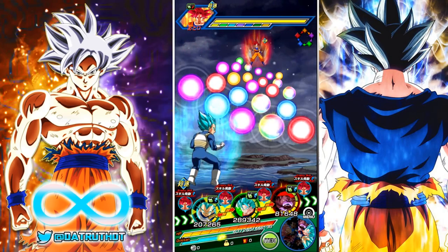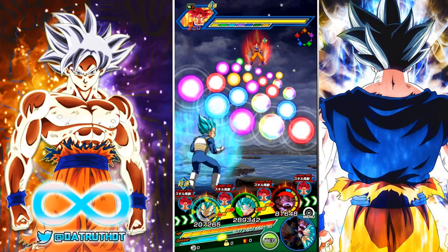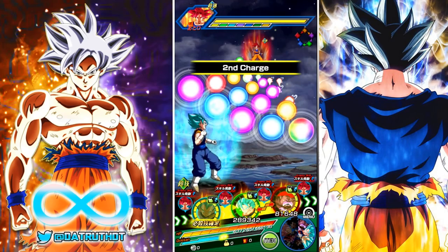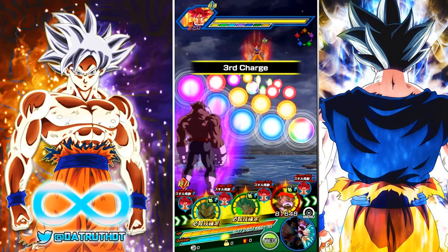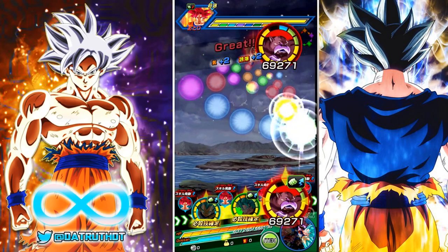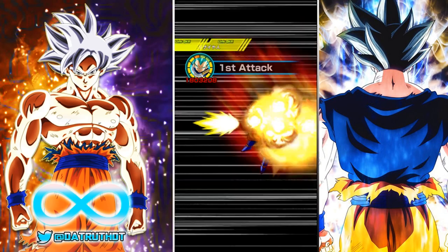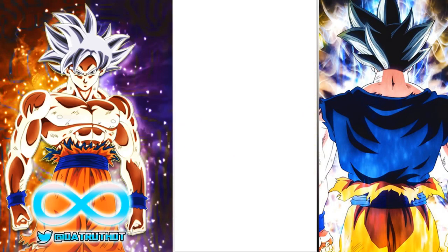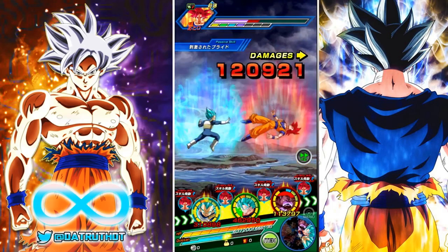Here is the setup that works very well for Blue Vegeta on the Realm of Gods team — linked up with Tech Vegito Blue. They're not great in terms of ki links, but they do have several different attack links. God of Destruction Toppo is a very powerful support-type unit for the Realm of Gods team, giving 35% attack. There it is — the 1.8 million attack stat, which he can easily get on the Realm of Gods team.